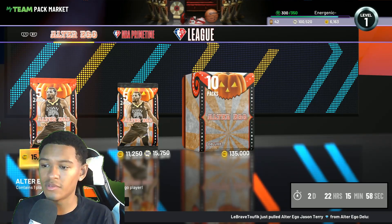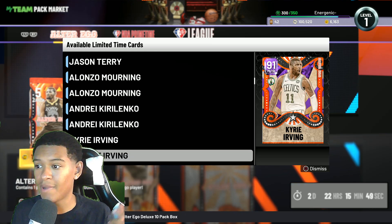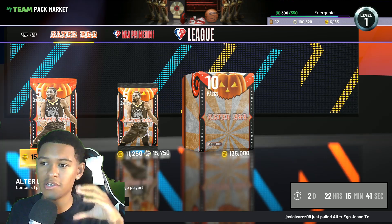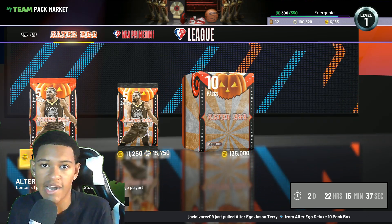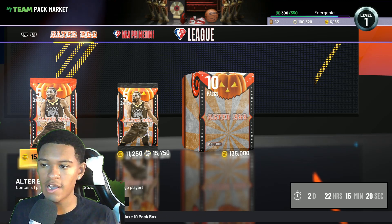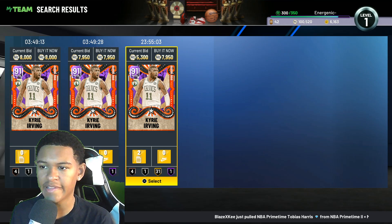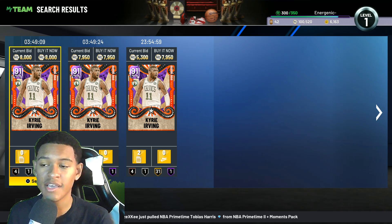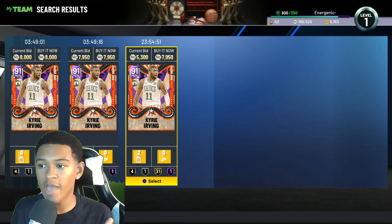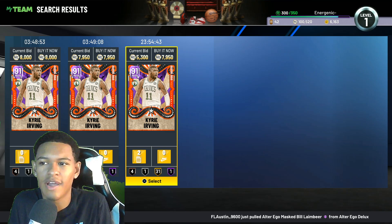What some people do is, whenever 2K releases new packs — especially on release day — they buy one version of a card, like an Amethyst Kyrie Irving, and grab like 15 of them. Then they wait until those packs leave the market, because once packs are gone those cards become rarer and start to rise in price. For example, if you buy 10 Kyrie Irvings at 8,000 MT each and they go up to 9,000 MT, that's 1,000 MT profit per card — 10,000 MT total.